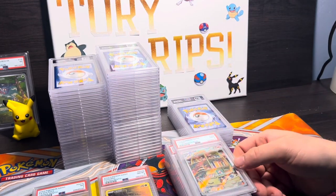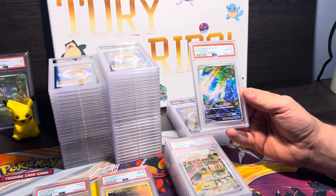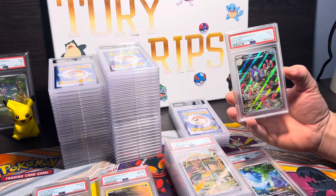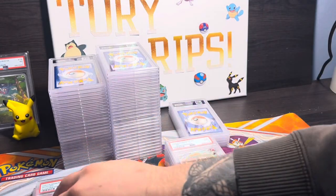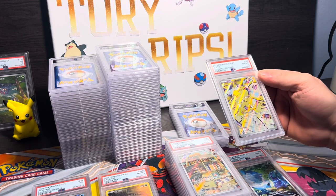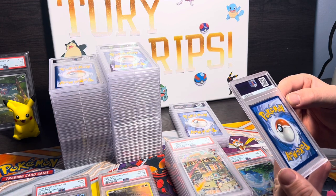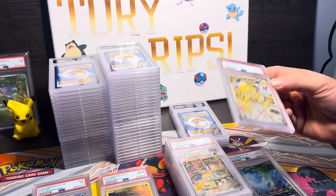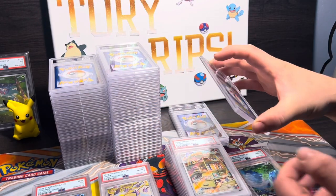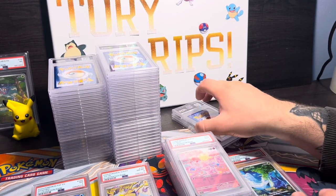PSA 9 Litten — also a pretty good card, would've loved a 10. We have a PSA 10 Heracross — that's a pretty solid card there. Into a PSA 7 Wug Trio — brutal. Joltik PSA 9 — why did this score a 9? It's a little off-center but I wouldn't think it'd be enough. Not a dot or nothing on it.